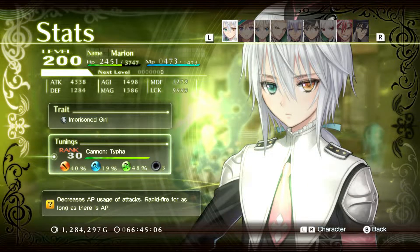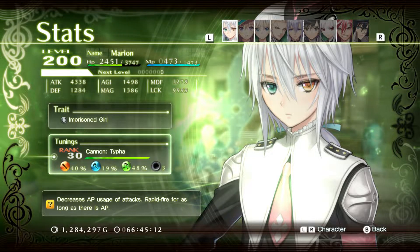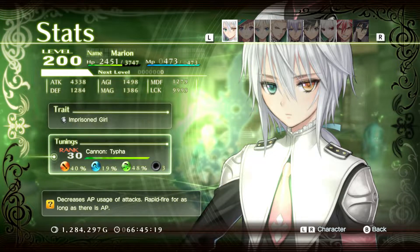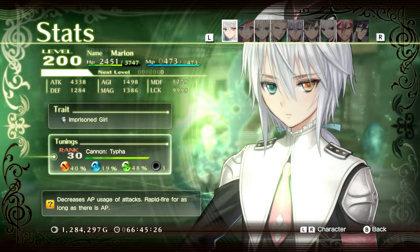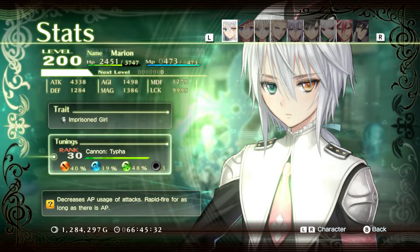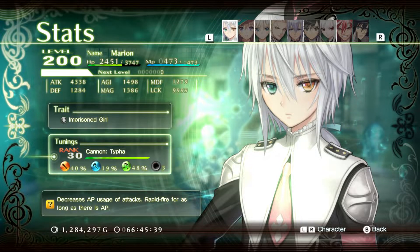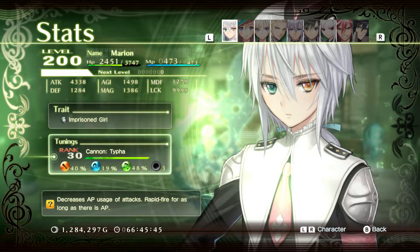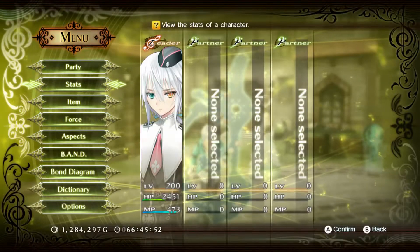As for the music score, we have the Cannon Typhoon — it decreases AP usage of attacks and gives rapid fire for as long as there are action points. You can get this one post-game; once you beat the game, you can head back to areas where you fought previous bosses and there will be a different boss to defeat that gives different scores for different characters. I don't want to give you the wrong one, but I do know it's post-game and you have to beat a boss to get it.